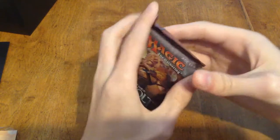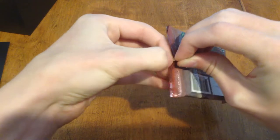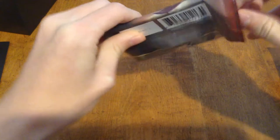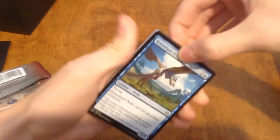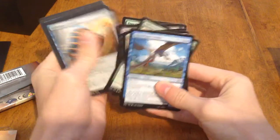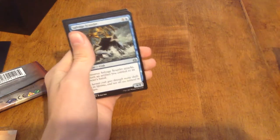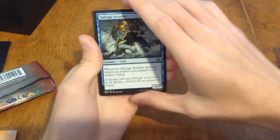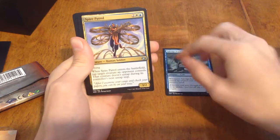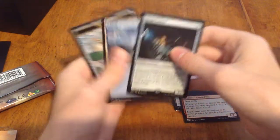Moving on to pack number one. What we're looking for mostly — I forget most of what the good stuff is, but a Masterpiece would be great, or a Fatal Push or a Walking Ballista. Pack one gave us Salvage Scuttler, Spire Patrol, Reckless Racer, and a Scrap Trawler.